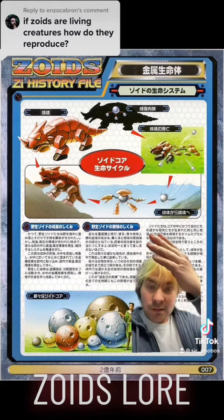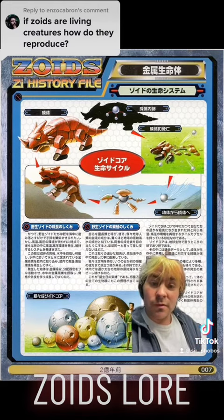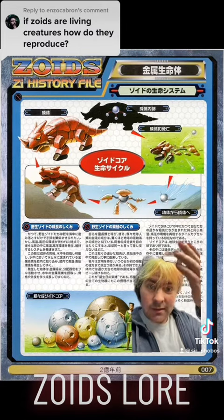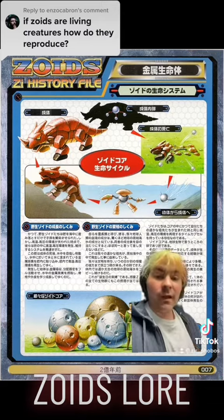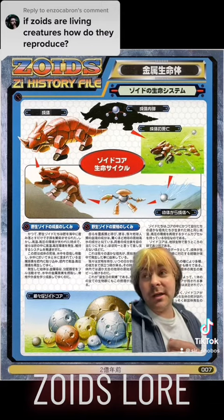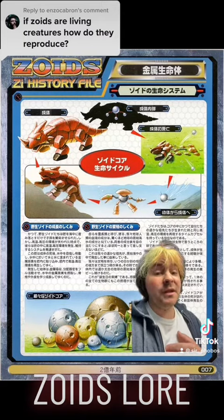As a full-grown adult, it can produce more Zoid cores inside its body. And as it dies, it splits off those Zoid cores — so basically it's a form of budding, which does imply that Zoids aren't really giant metal animals so much as giant metal space fungus. Kind of weird.